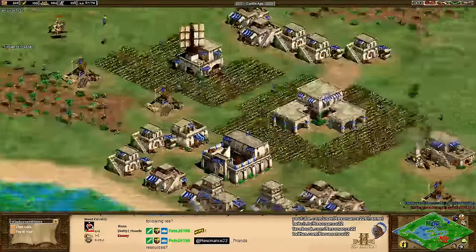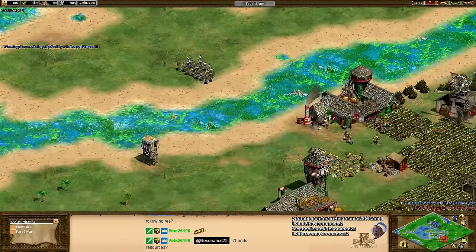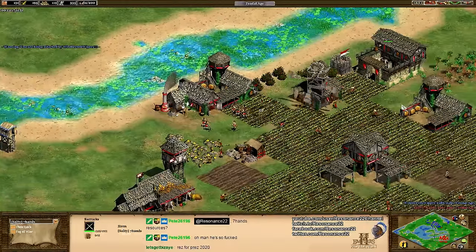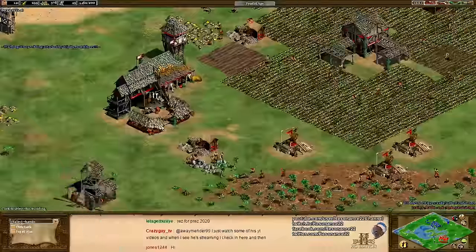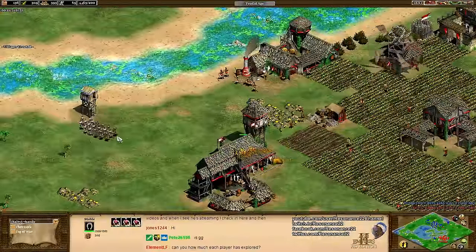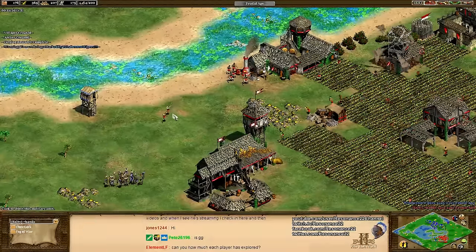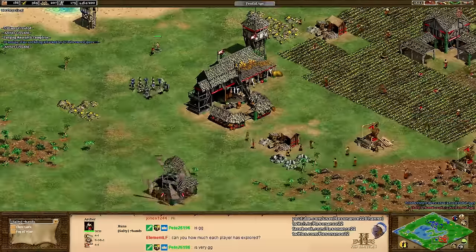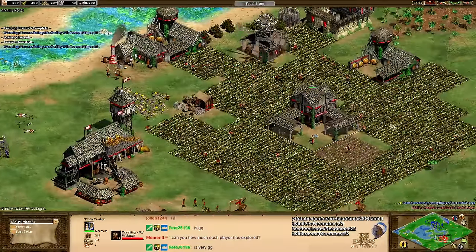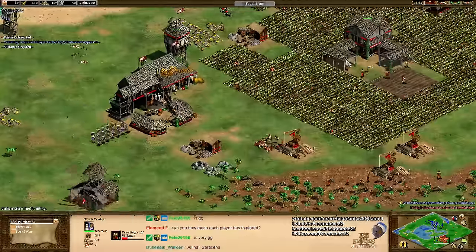Windscreen Wipers could actually advance to the Castle Age and is going to start doing that now. Red is going to be nowhere near that considering how much he's invested into his army, and now he is in deep trouble. What will probably happen in this video is we will not get to see the Huns versus Saracens playing out too much, as this is more of an extremely late-game matchup. The Saracens are a little bit weaker early and stronger later, but only stronger absurdly later.